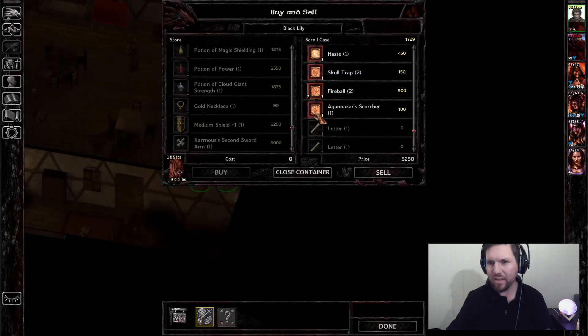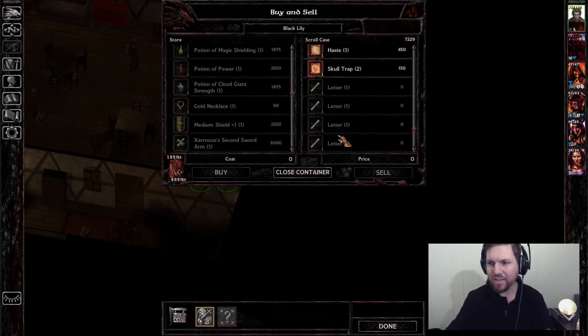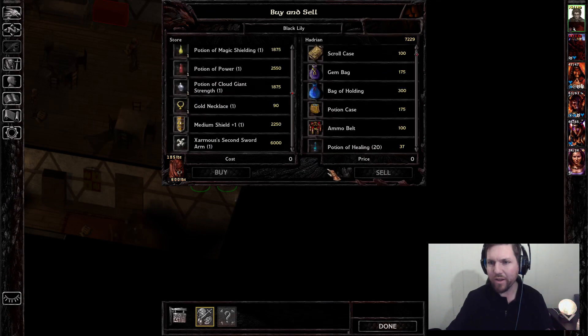It's nice to have all these collected spells here in case of money-loss situations. This can be cast on somebody else, so I could cast that on Emowyn or Viconia or something like that.